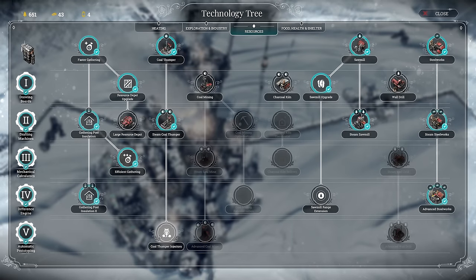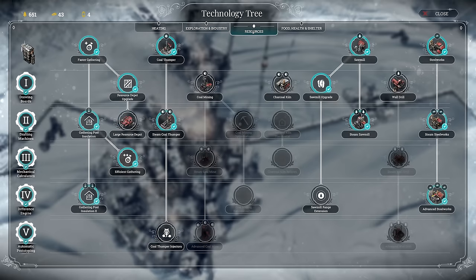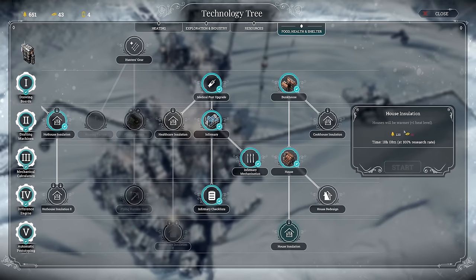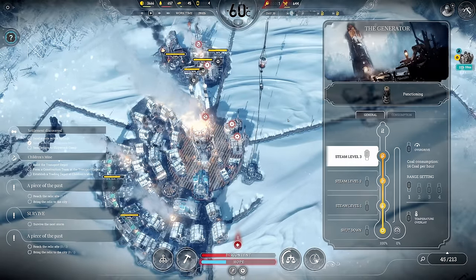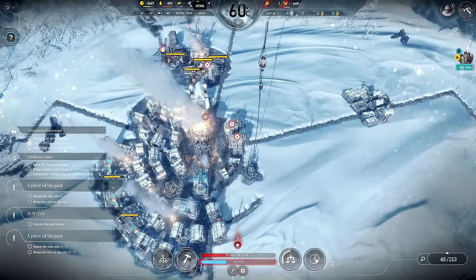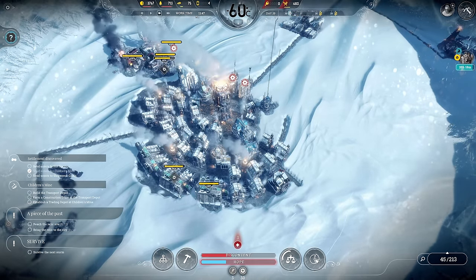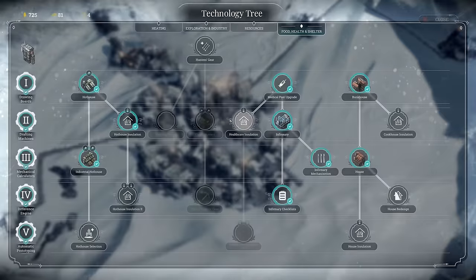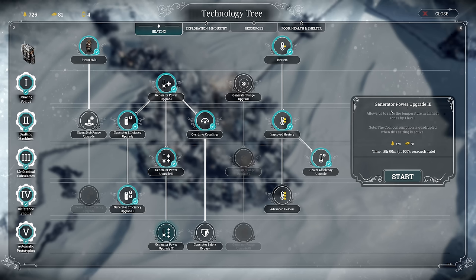Next research hack: coal thumper injectors will produce 15% more coal, allowing another gathering post in range. Or we go for house insulation. The storm is going to drop us four levels - we're already at steam level 3. Let's go for either the power upgrade or the insulation. We need 80 steel and then push the research. It's going to be a severe storm - we need one of these techs ready. We have 80 steel. House insulation vs heating - heating is good for the whole city but consumes more coal we don't have. We only need it for two days though.